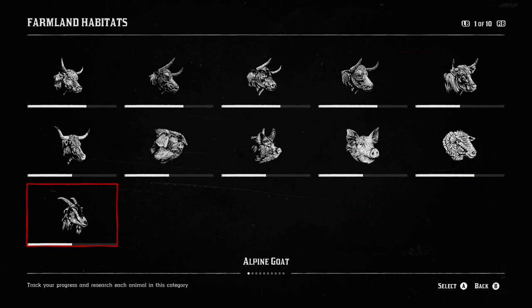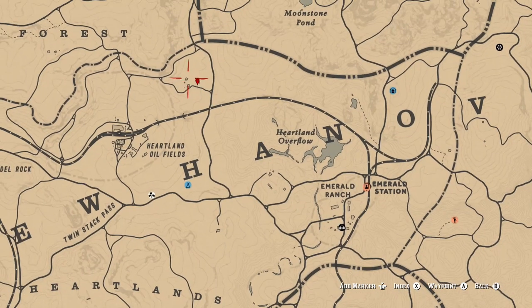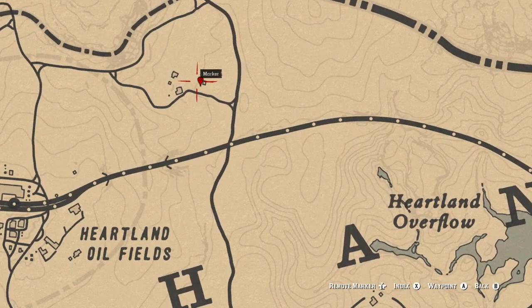A quick tip for a couple of the bulls — the Angus and the Hereford — because you can go to certain ranches but there will only be a set amount of different animals that can spawn in them. Emerald Ranch can spawn the Devon Ox or similar, and you'll also find the Alpine Goat there, normally in with the chickens just behind the cow pen.